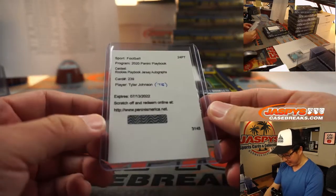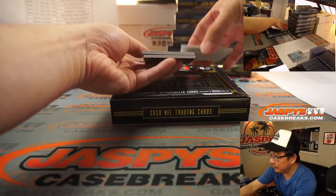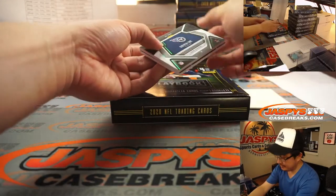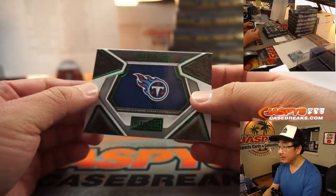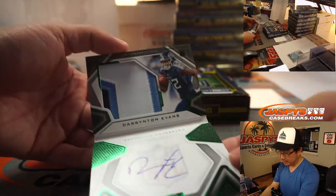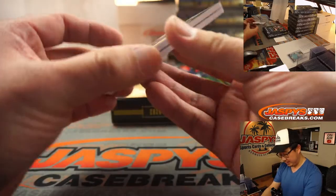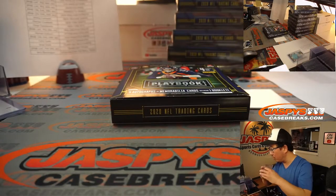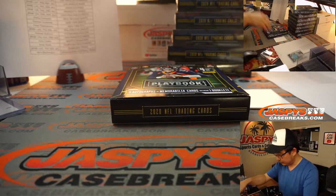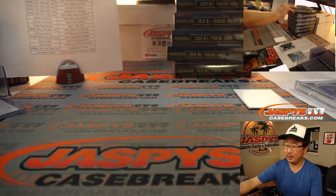And the booklet is going to be a Titan — it's Darrington Evans, 17 out of 25. The green foil right there is pretty cool. Nice patch, nice on-book autograph right over the shield. Tennessee is a number block team, so Tennessee seven goes to Jared B. Next box.